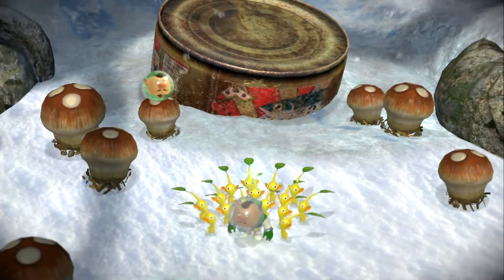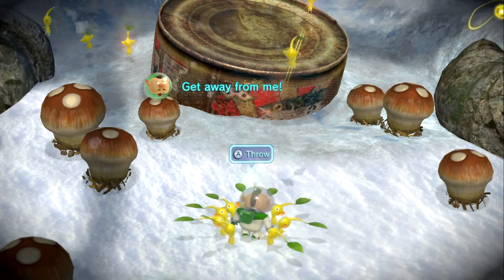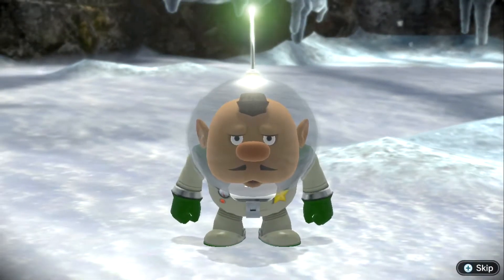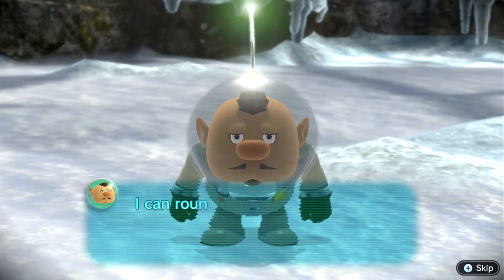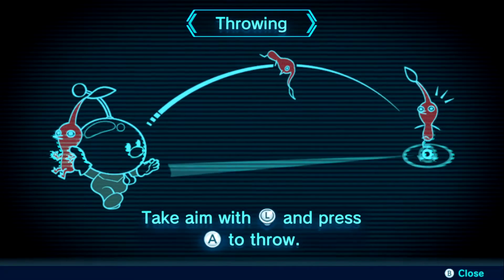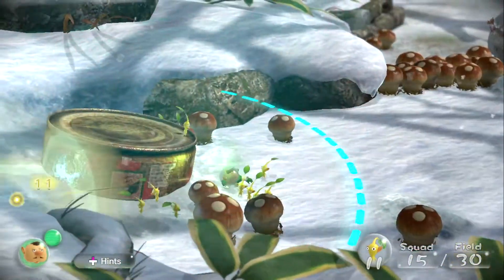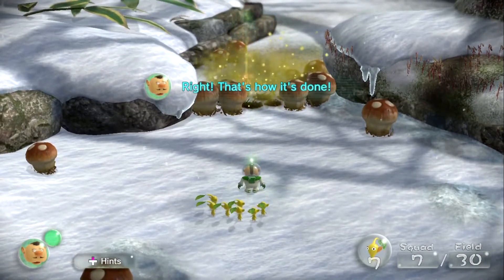I can sound it with B though. Get away! I'm surrounded! Maybe I should throw them. They don't appear hostile — probably shouldn't have tried to shoot them. I can round up these creatures by pointing at them and pressing B, and throw them with A. Press B to blow the whistle and call Pikmin over; hold B longer to increase the whistle's range. Take aim with L and press A to throw. Maybe these fellas can be of some use — might as well exploit them. Alright, that's how it's done!